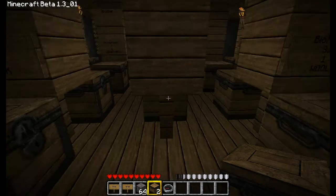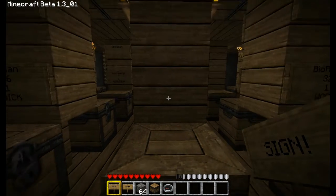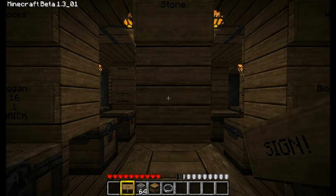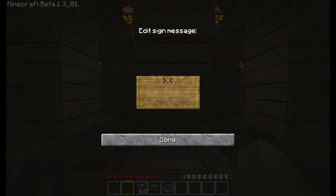The first step is just placing your chest down. Second, I like to label what I'm selling — for this one I'll just say I want to sell stone. The next sign is what you're actually going to be selling. The first line you always need to put in your own username, because this is where the money is going to go.